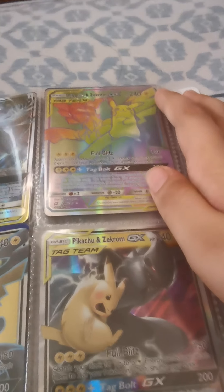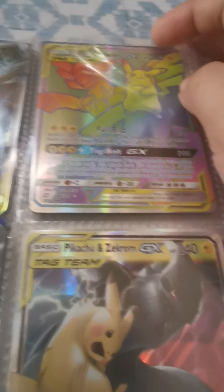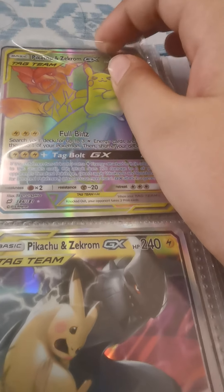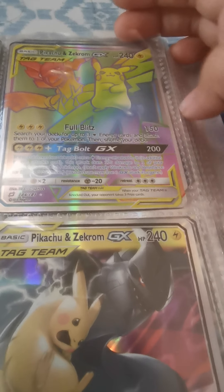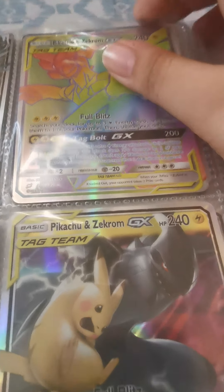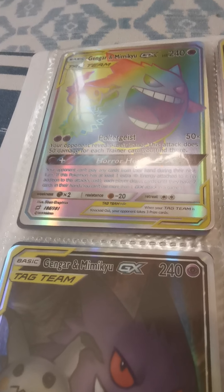Now we have Pikachu and Zekrom, 240 health. Full Blitz: search your deck for up to three lightning energy cards and attach them to one of your Pokemon, then shuffle your deck — 150 damage, needs three electric energies. Our last tag team card is Gengar and Mimikyu, 240 health. Poltergeist: your opponent reveals their hand — this attack does 50 damage for each trainer card found there.